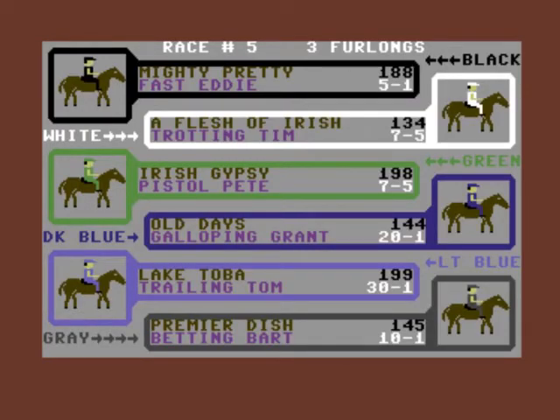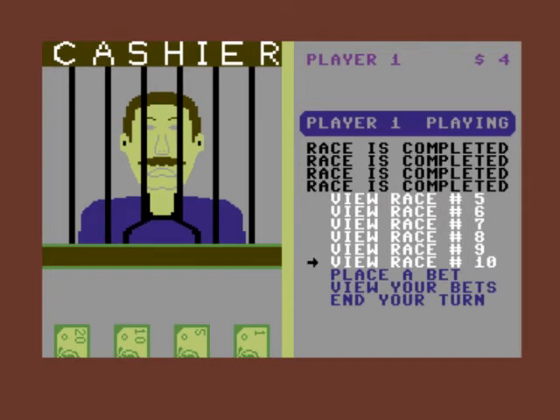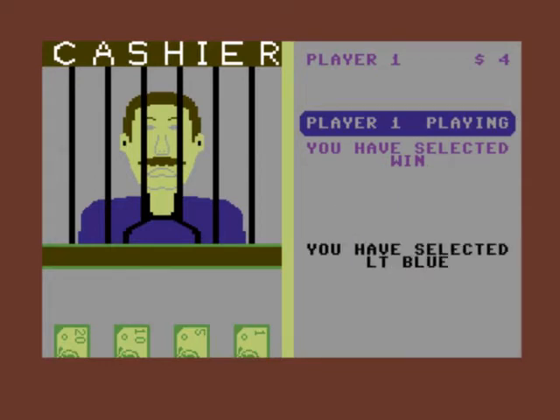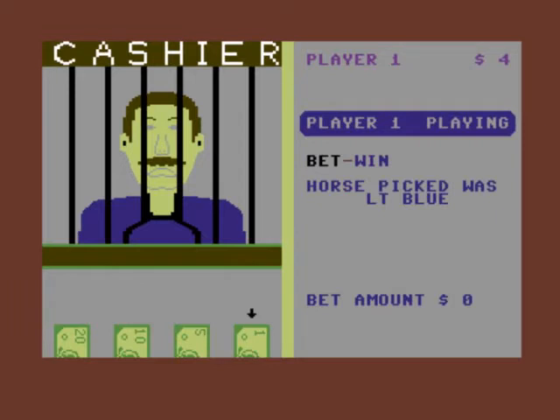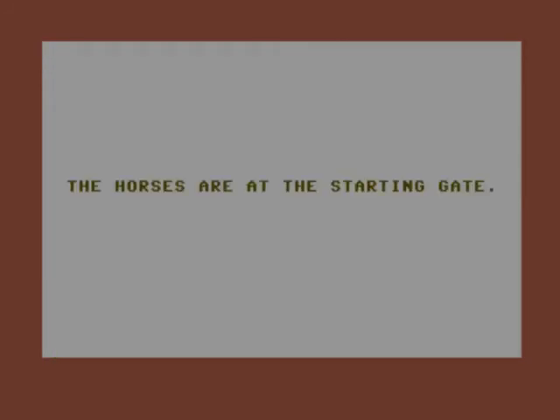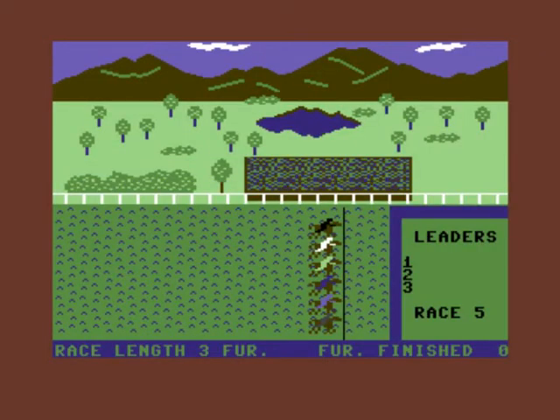Let's have a view of race five. Let's go for the light blue at 30 to one — I'll make this one the last go. Place bet, go for a win, blue. I've only got four dollars left, so four dollars on the highest odds.